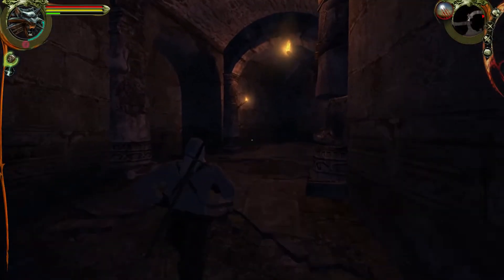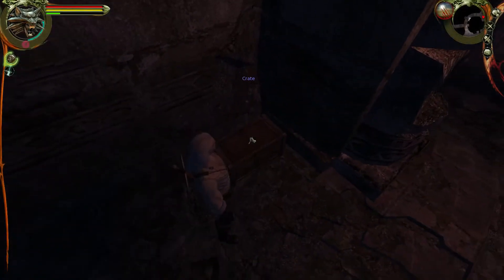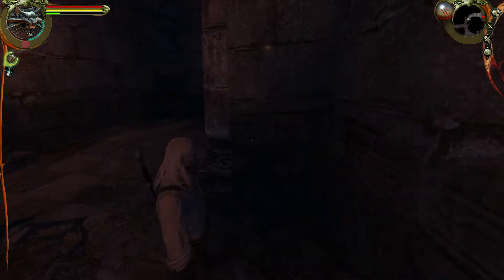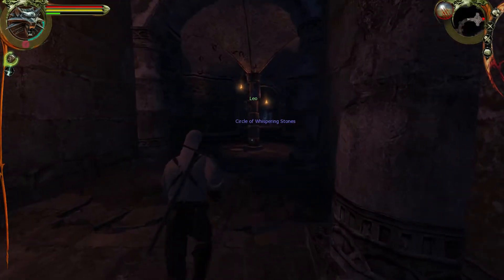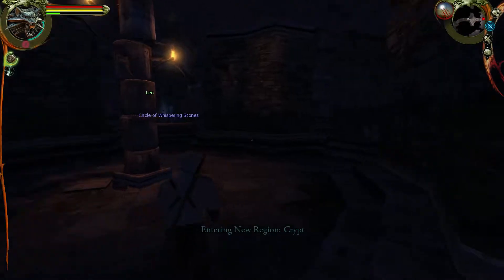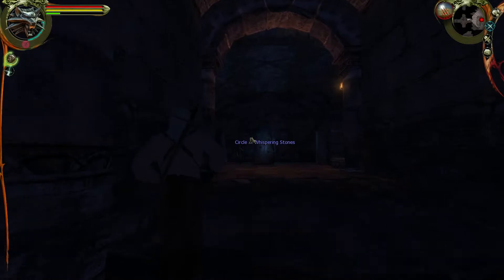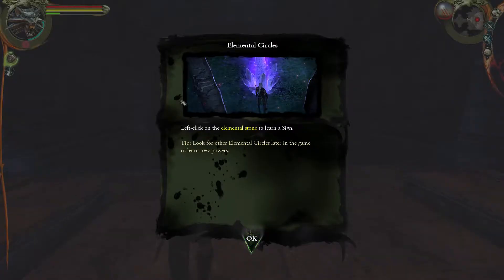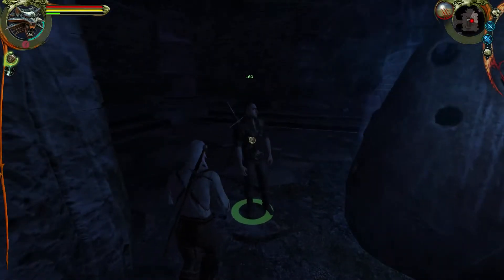Leo will lead me to the circle of elements where I can learn the Aard sign, a telekinetic spell that will help me clear the exit. Let's do that. Where'd you go, Leo? Oh, there's a crate — and it has three flints in it. Leo in the circle of whispering stones. So we have just entered a new region — the crypt. Left click on the elemental stone to learn a sign. Look for other elemental circles later in the game to learn new powers. Leo, hurry — they're robbing us, we have to do something.